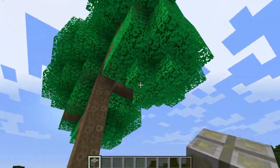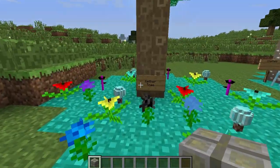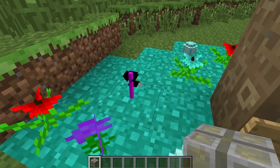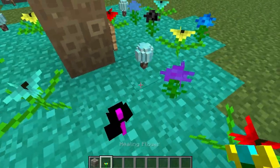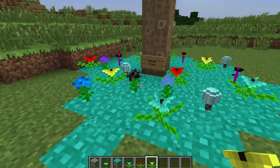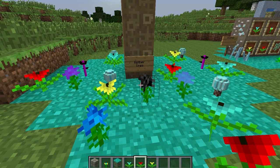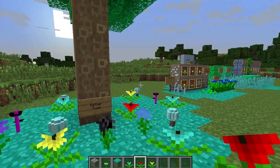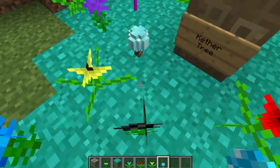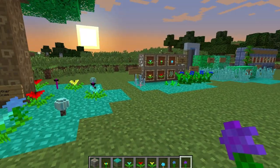I took it upon myself to grow one of these trees — this is a Kether tree. They come in various shapes and sizes, like normal Minecraft trees. These are also the different flowers that come with the mod. This flower is a healing flower, so it's used to heal you. These Kether flowers have different colored names and they drop essences, which are used as dye for special blocks or ammunition for wands — I'll show you the wands later on.